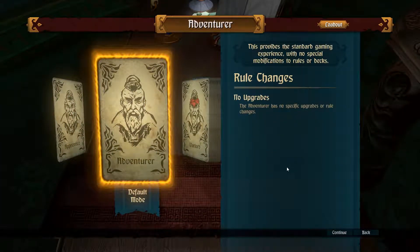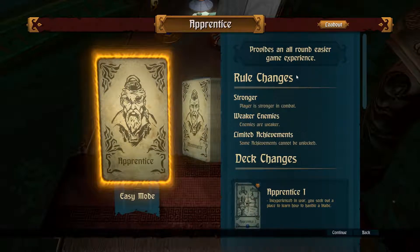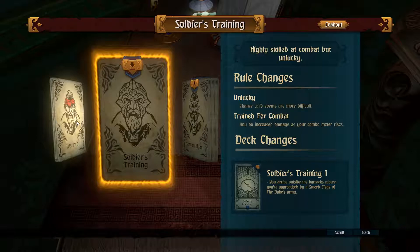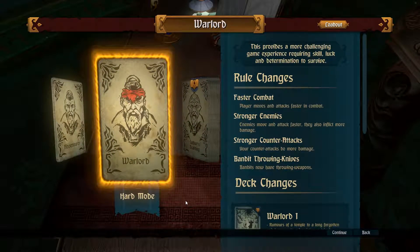What the fuck is this? Adventure. This adventure has no specific upgrades or rule changes — it provides the standard game experience with no special modifications. Wait, there are modifications. There's an all-around easier gameplay option. So we've got easy mode, default mode, and hard mode. These guys look like they are locked somehow. Hard mode is the warlock: faster combat, player moves faster, attacks faster, stronger enemies, stronger counter-attacks, bandits, throwing knives.